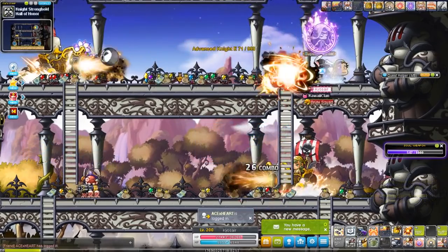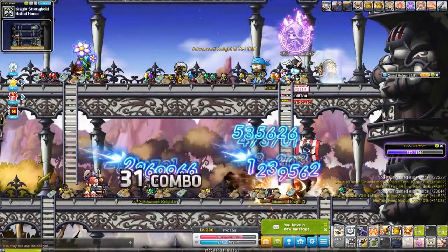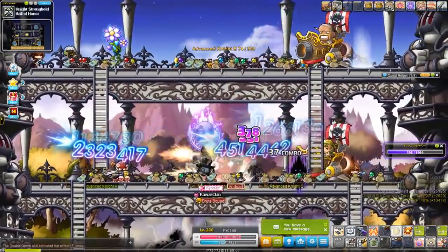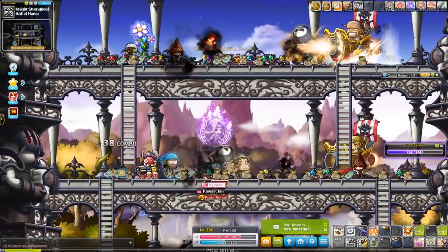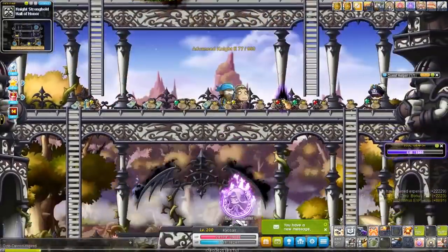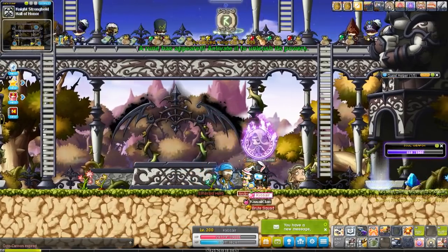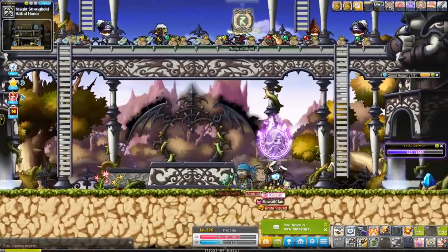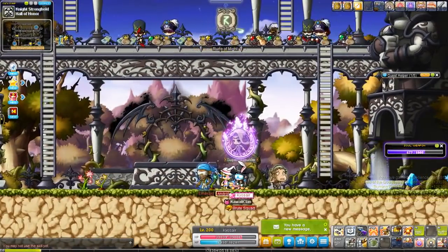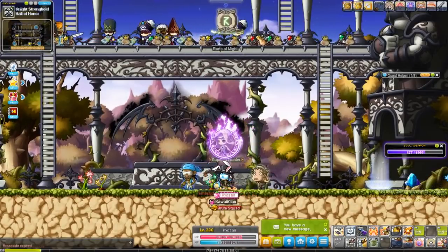That's pretty much Corsair mobbing — a lot of Eight Legs Easton and summoning. The Octocannon runs out quickly but you can immediately resummon it. I wish I could show Choo Choo Island to demonstrate the true potential of their mobbing — it's so good. But let's move on to bossing.